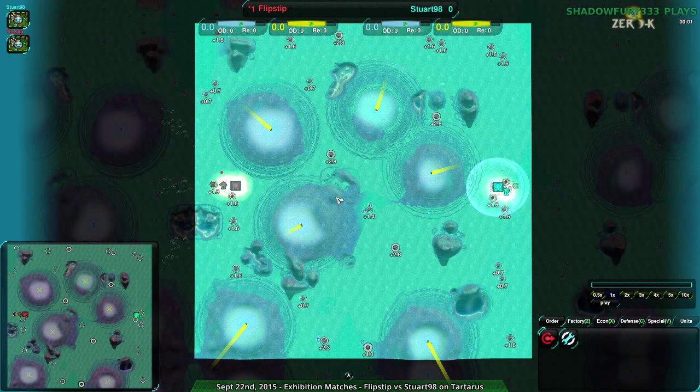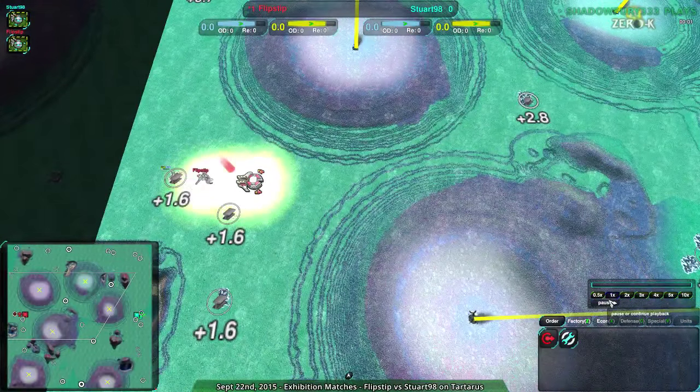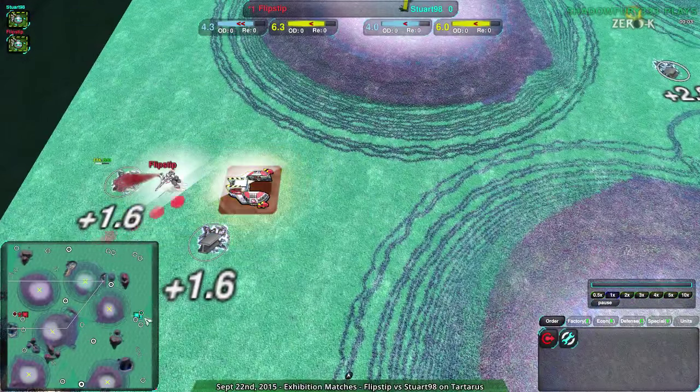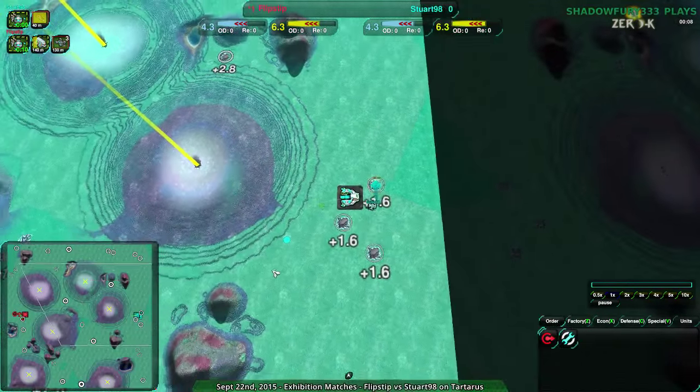Even if you don't think you're going to win, it's a good experience. But anyway, back to the game. Flipstep once again attempting the Scorcher Rush that was so successful last time, and Stuart going for a counter of sorts.